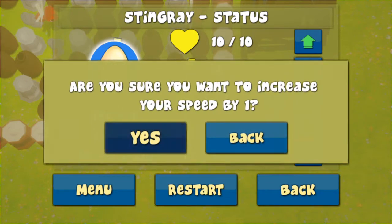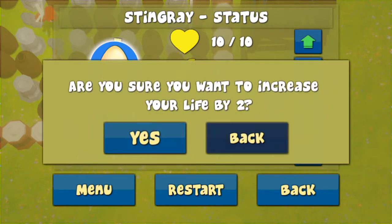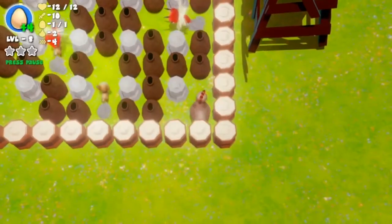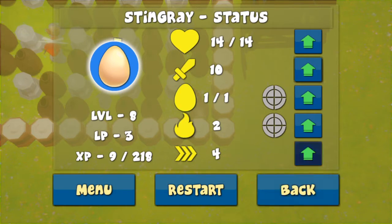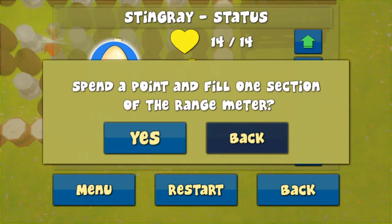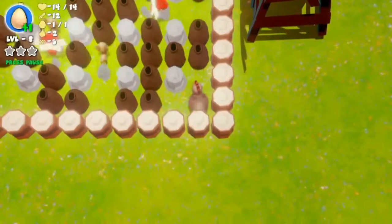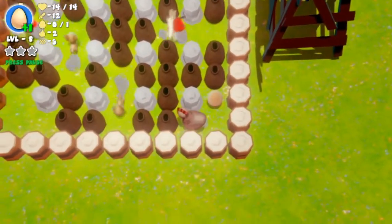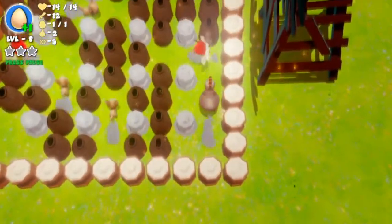I'll probably move speed up by a couple because I feel really slow. I got five more level points. Let's go ahead - I'm always afraid of range though. So let's make our health up by two... actually let's make our health up by four, which gives me three left. Let's do speed again and then damage. I'm always worried about the range - the range is gonna end up getting me in trouble. So now I should be much faster than before, which is going to help me get away from bombs and enemies.